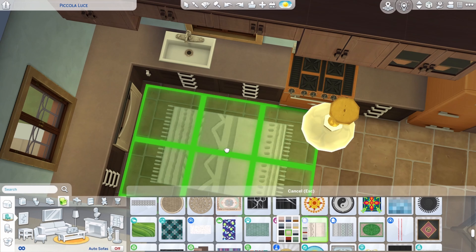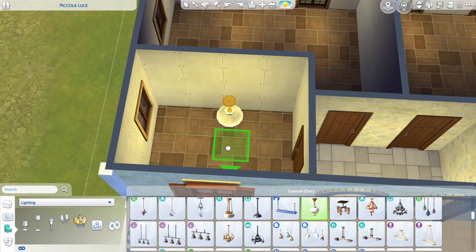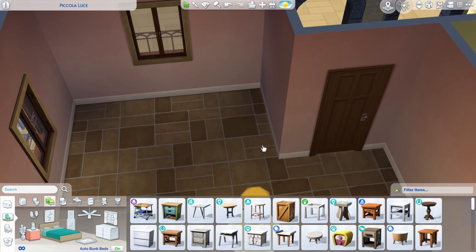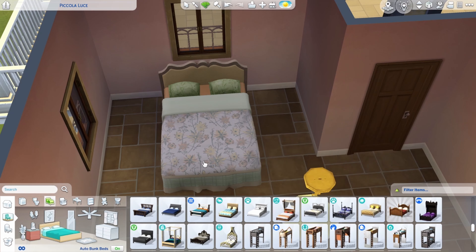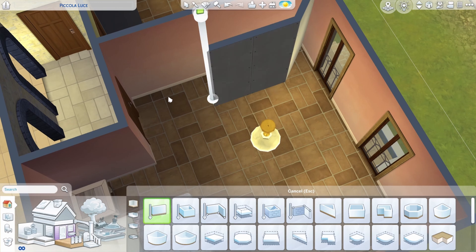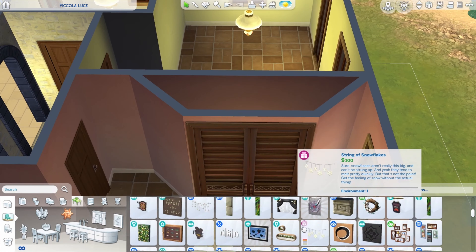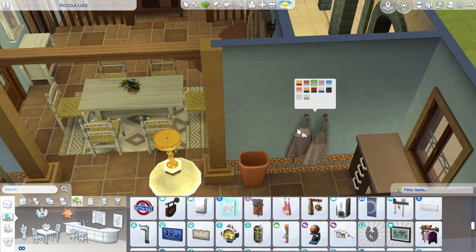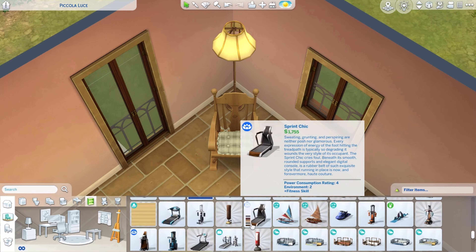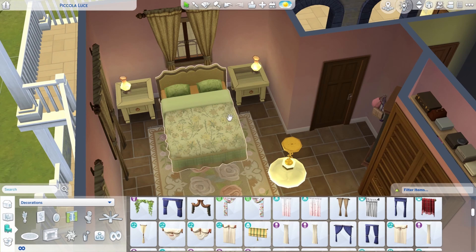Those dining chairs came in a free update and have really nice flower details I just adore. Moving upstairs to the master bedroom — I gave it a pink theme with flowers. That bed is from the Horse Ranch pack and since I decided to go with the grandparent vibe, that comforter just really fit. I also made a walk-in closet — technically not functional, mostly for decoration — which I based off of what my grandma's closet looked like back in the day.